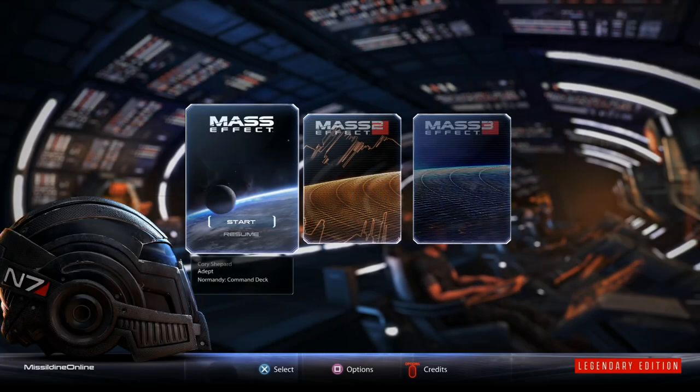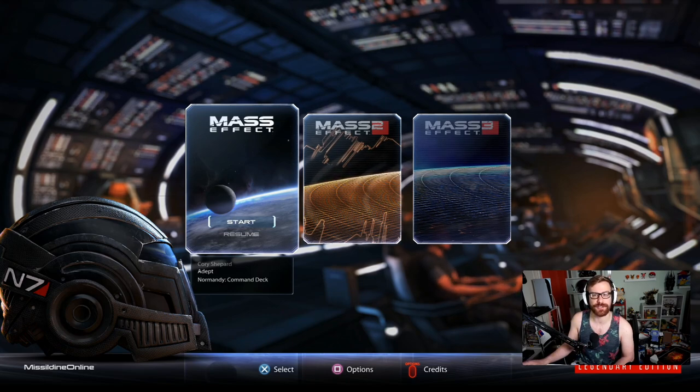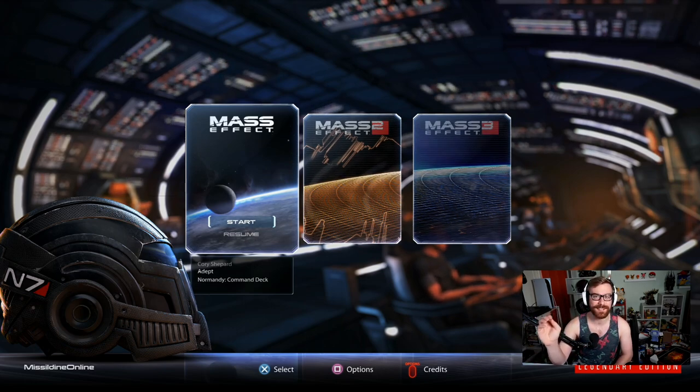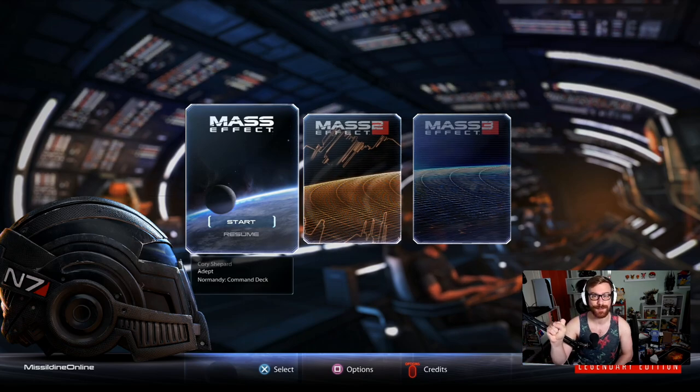Hello, my beautiful nerds, and welcome back to another video to supplement our Mass Effect Legendary Edition guide happening on this channel. Hit that subscribe button and bell notification so you know when new episodes are premiering. We're playing on Insanity Difficulty, and in today's video I want to show you how you can max out your Paragon points super easily. Unfortunately, you won't be able to do this with Renegade just yet, but there is another option we'll be showing in a different video.